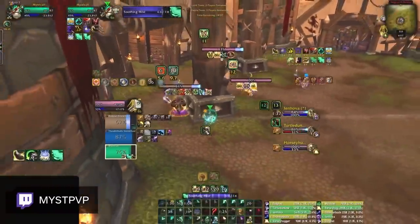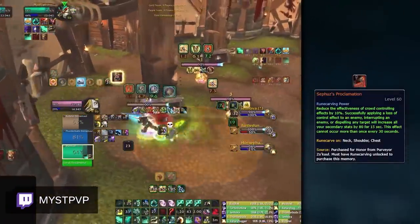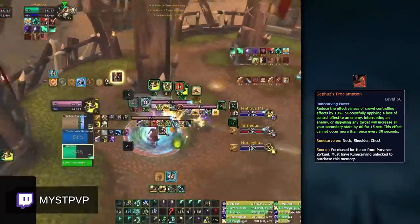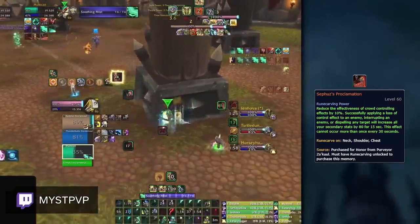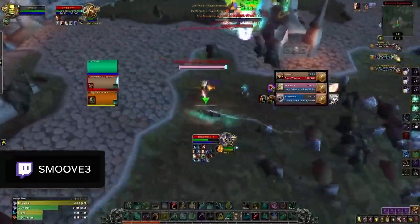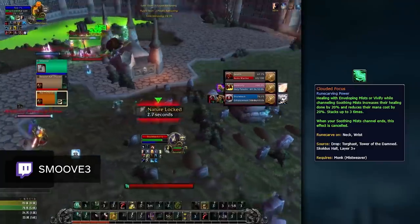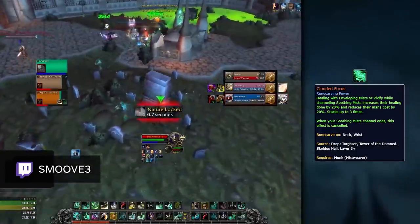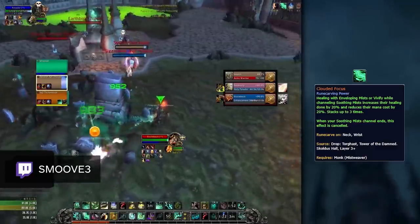For Mistweaver, you have a few choices, with your main legendary option being Sefu's. It is no secret that Mistweaver monks can die easily in stuns, so having reduced stun duration helps. Along with the additional throughput increase from its secondary stats, this is a well-rounded legendary option. Some alternative options include Crowded Focus, which can be selected in melee cleave matchups where you likely won't be the kill target. This legendary allows you to be more mana efficient, something which is needed in resource-intensive melee mirrors.